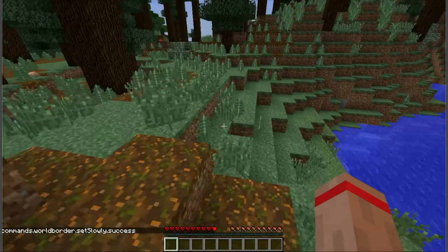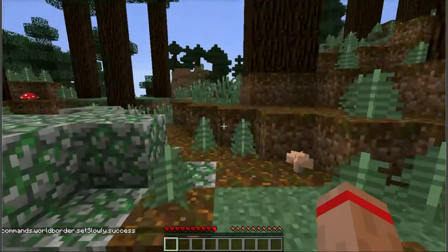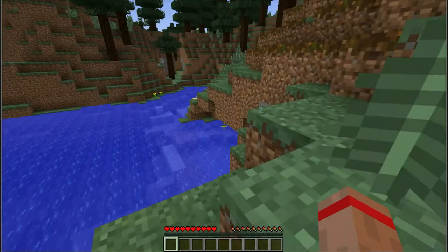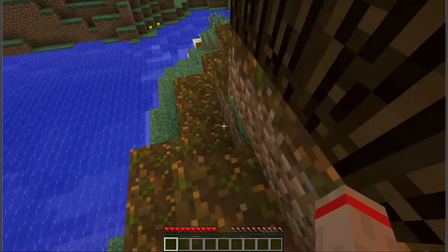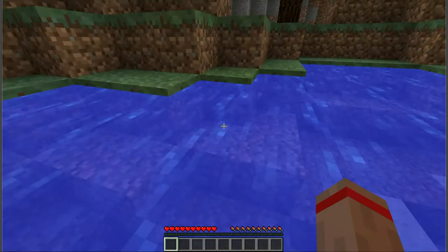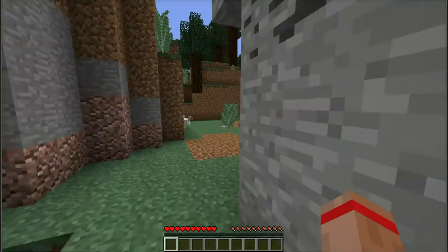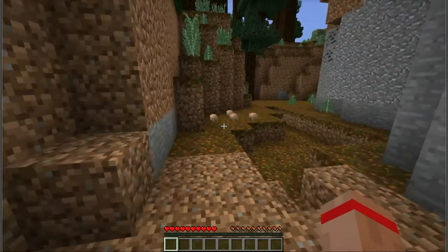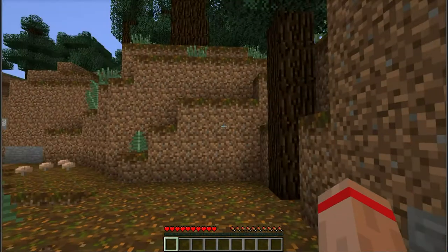Mojang released Snapshot 14W17A a couple days ago, and with it came the World Border Command, which I am really excited about. There's some fun things I've been playing around with recently, and this is one of them. Right now, I am racing the World Border to 0,0. If it catches up with me, I'm a dead man. I am about 1,500 blocks away from it, and it is moving 2.5 meters per second. This doesn't look good for me.